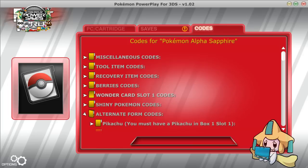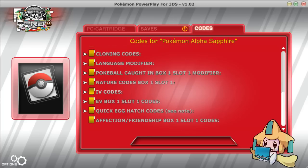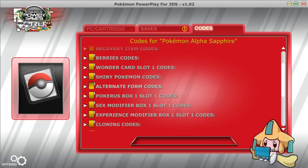What's up guys, Sleepy Jirachi here, and today we're going to talk about more PowerSaves updates. Yesterday they also added affection and friendship codes, which I forgot to mention in the update video, but now they're gone. I feel bad that I didn't mention them, but there's still the folder, so that's fun.